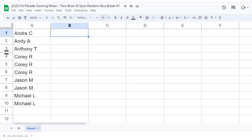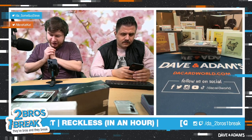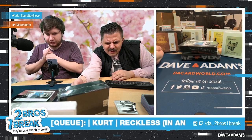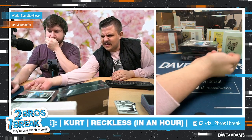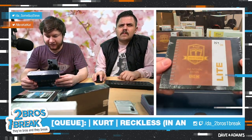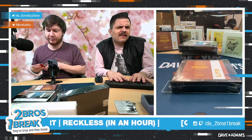Here we go, let's start it off. We'll open the 151 first, then the Vintage Old School, then the Crack a Packs, and end with the goodies — the Hit the Gym and Next Gen. Alright, starting with 151 — this is box number 157.